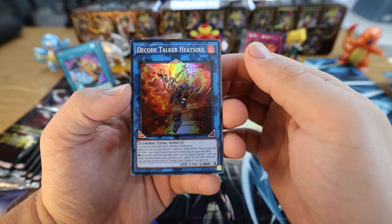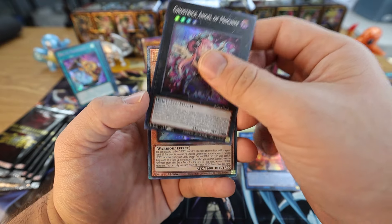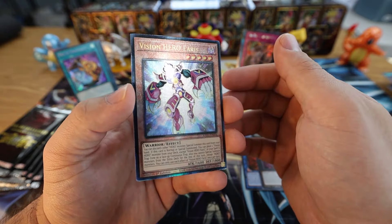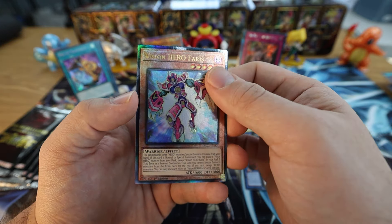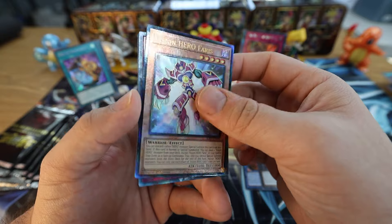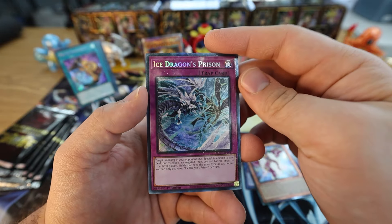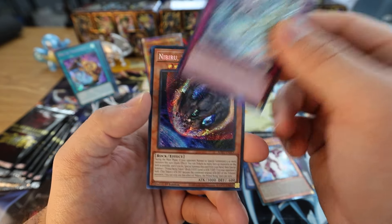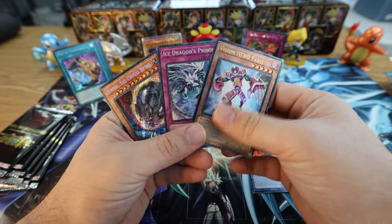First up we got Super Rare Decode Talker Heatsoul. Next up Super Rare Ghost Trick — Angel of Mischief. That's gorgeous — Ultimate Rare Vision HERO Faris! If you guys know me, Ultimate Rare is my favorite rarity. I've been meaning to get some of these — I am changing out my Ferrises in my HERO deck to Ultimate Rares. Next up we have Collector's Rare Ice Dragon's Prison — this pack is already a two-for! Let's see if we can go for the third one — Secret Rare and Nibiru the Primal Being. So this pack ended up being an amazing pack, just getting all that in one pack.